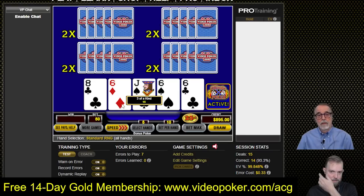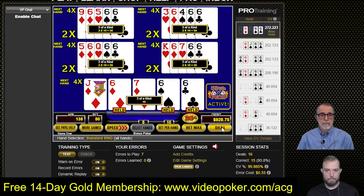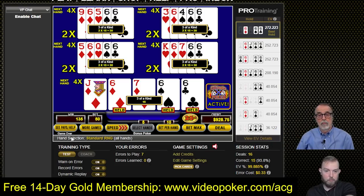We got 360 — a 4x multiplier minimum for all five hands on the next hand. We won 135 there because we had four 2x multipliers. That's how you make money on this game. Now, can we do it again?